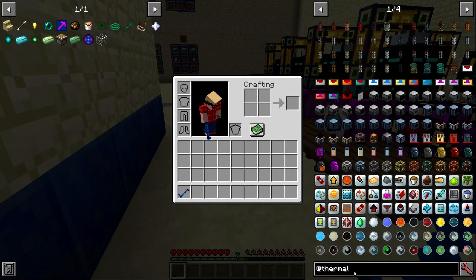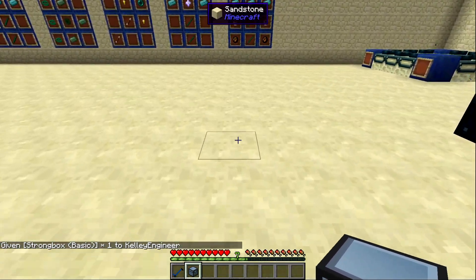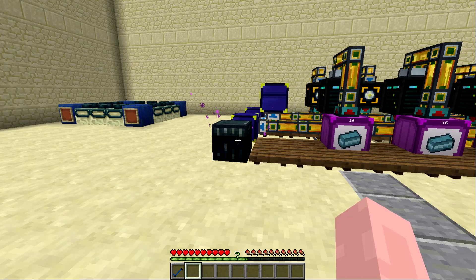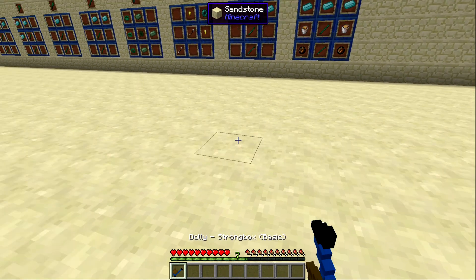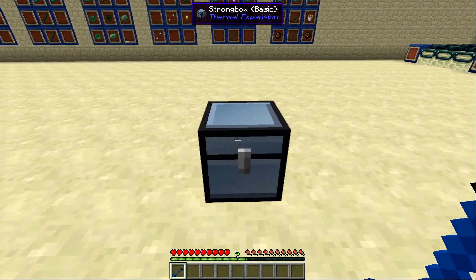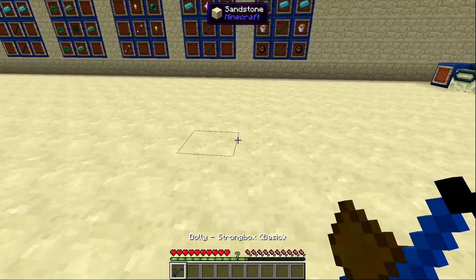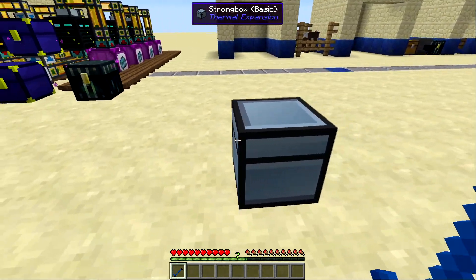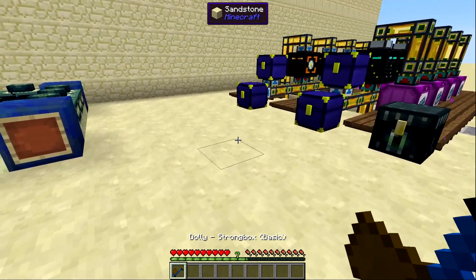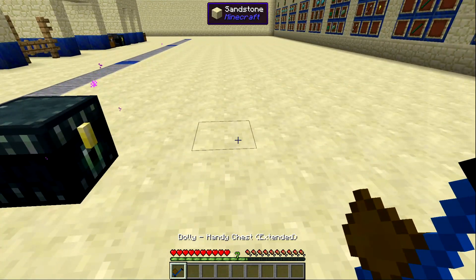If I had a Thermal strongbox and tried to pick it up, the orientation acts a little bit weird — this is true of all modded chests except Ender Utilities chests. With modded chests, when you pick it up and place it back down the opening faces whichever direction you picked it up from, which may not be expected. You also cannot pick up Ender Chests at all.